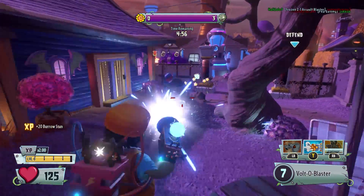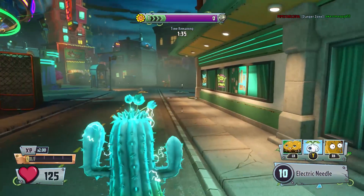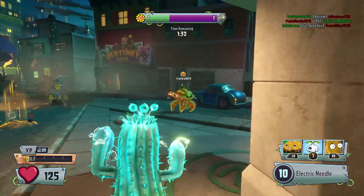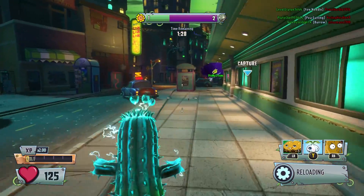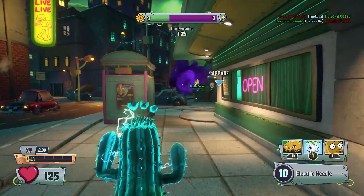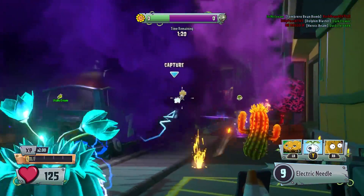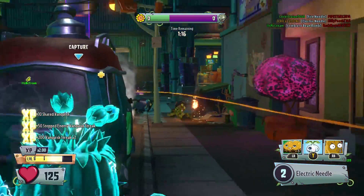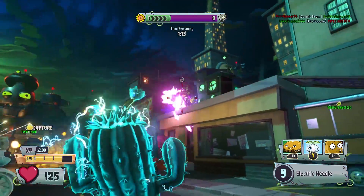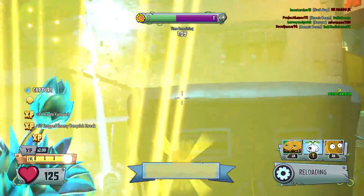Let's get straight into today's video. At number 5 we have the Power Cactus. I haven't really played this character too much in Garden Warfare 2 — I've only promoted her to Specialist — but she is a really good character. The damage she can do is really good, and she has a very quick rate of fire.